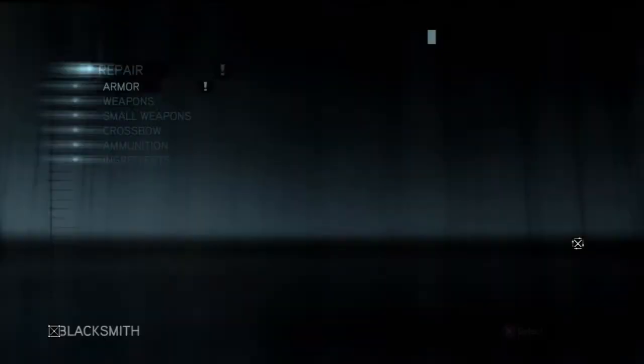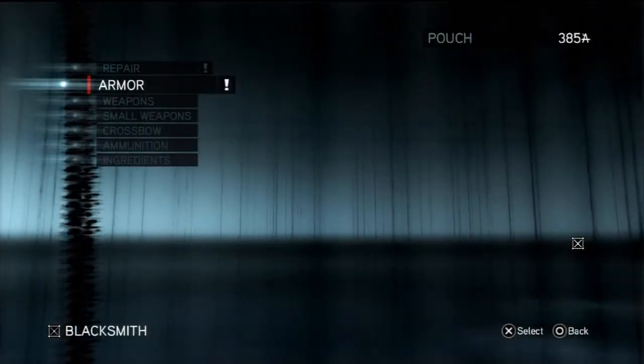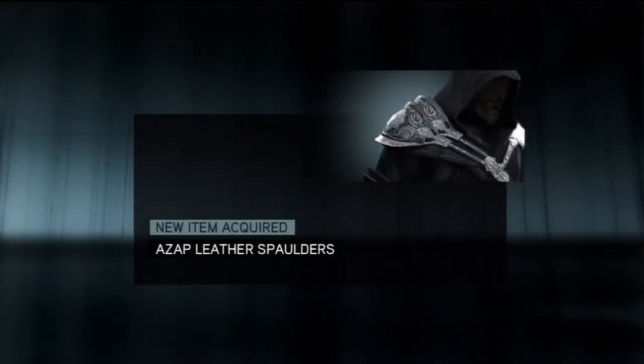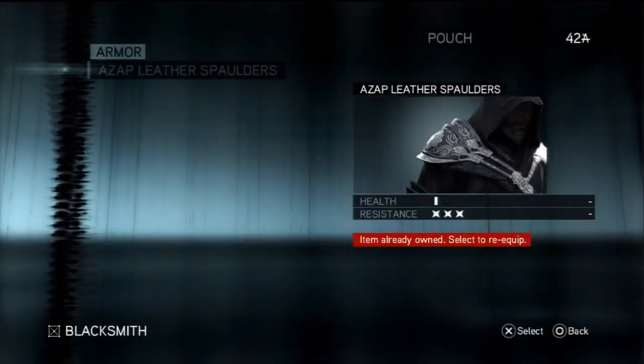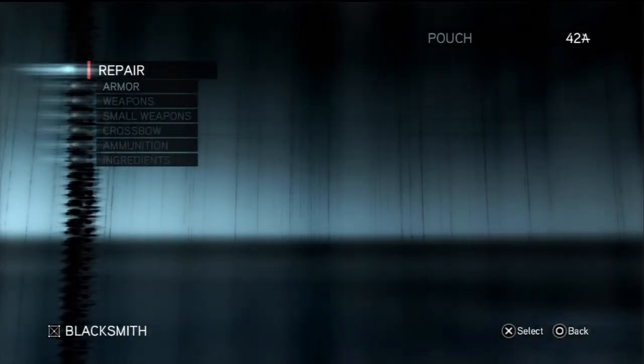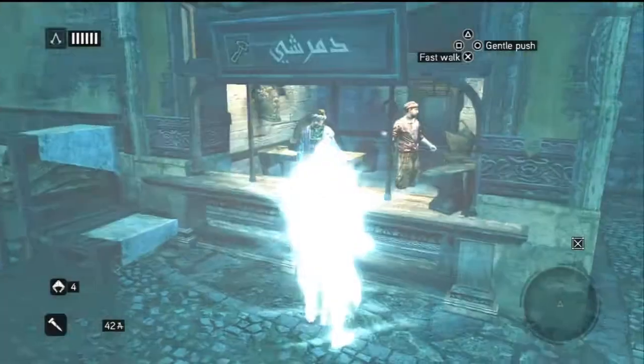Walk over to the blacksmith shop and go in. Simply go to armour — I buy the spaulders. You don't need to go to repair like I do, but I do by accident. Then simply leave the armour shop. Then you will complete the mission and get 100% synchronisation.